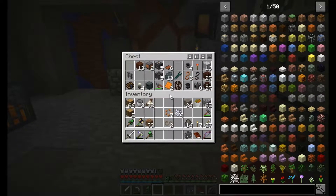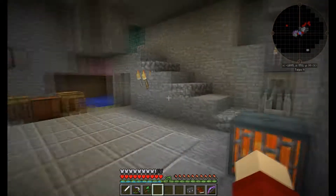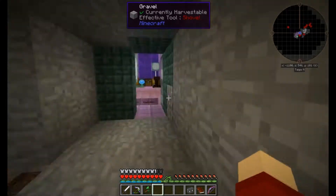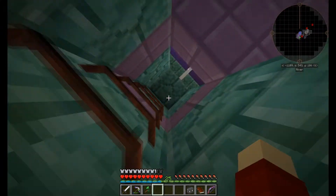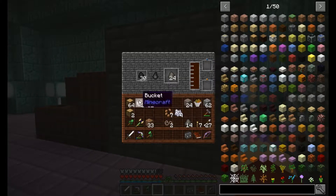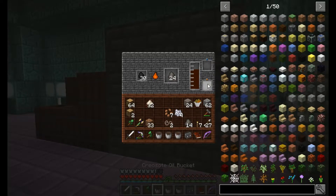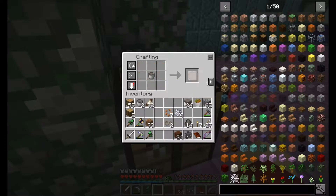I don't think we have enough treated wood — that's going to be a no. So we're going to have to go upstairs. Luckily the coke generator is still generating, plus we have a load of creosote oil up here anyway, so I don't even have to take out of the furnace, but I'm going to anyway just to make it keep running. Let's just go ahead and use this creosote oil on all of this wood.